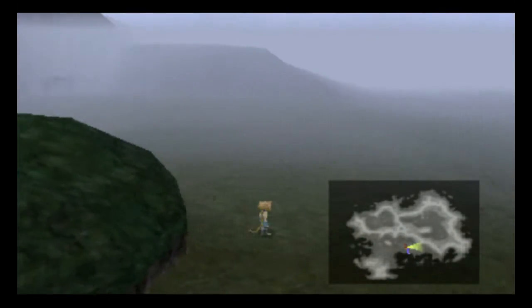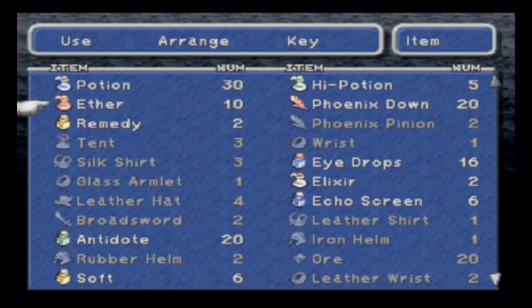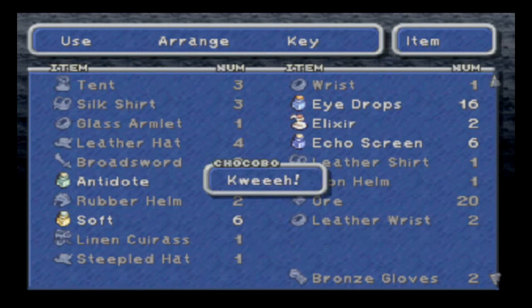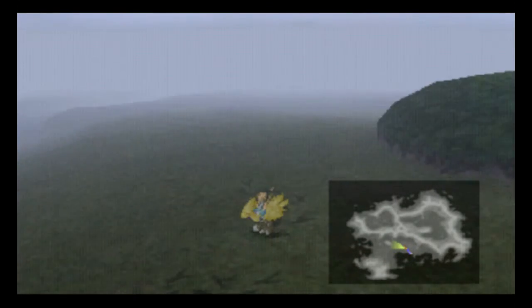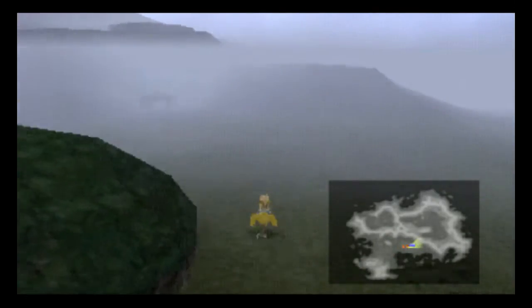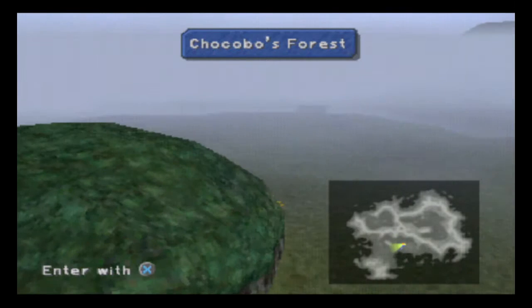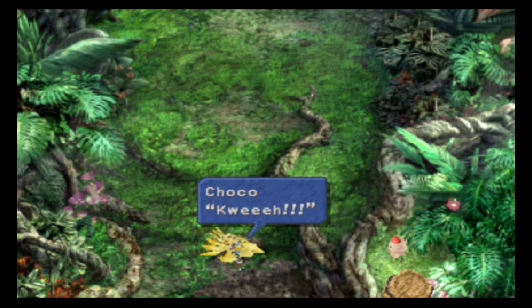We need to find footprints — Chocobo footprints. Like these. These are Chocobo footprints, and just like that, we go in here and find them. And now we're riding Choco! I love this song. But we can't sit around enjoying music forever. We have to go and turn Choco back into the Mog. Chocobos say quay — that's what they say.